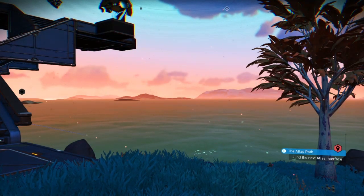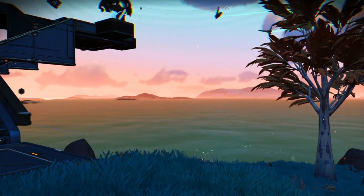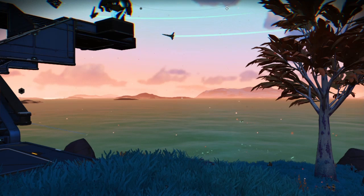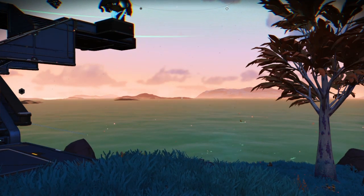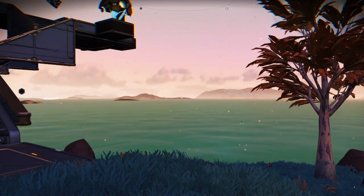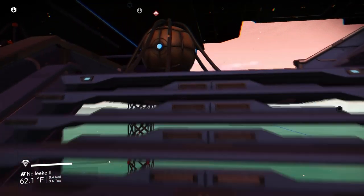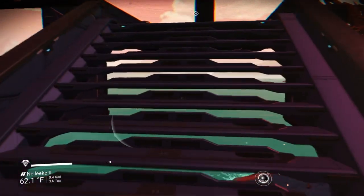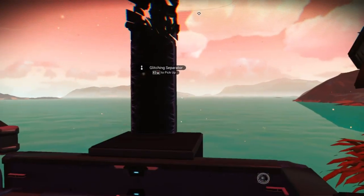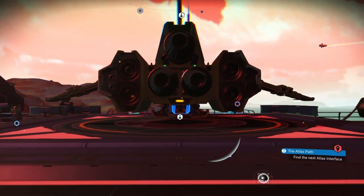Hello, this is Alokthon Plays. I wanted to give a quick tour of two bases that I built that have large nip-nip farms in them. Nip-nip really causes bases to hit the construction limit, so what you need to do is separate the nip-nip farm into little pieces. This is a farm I have on a lush planet in Euclid.